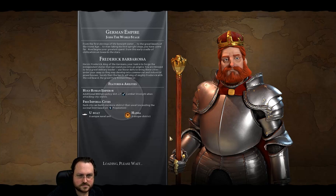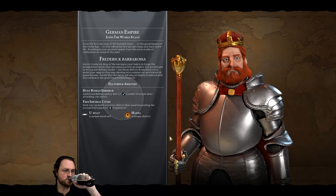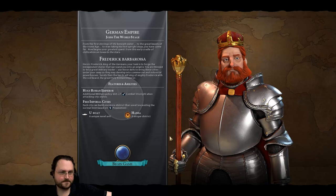Heroic Frederick, king of the Germans. Your task is to forge the independent states that surround you into an empire. Inland seas do not wrap. That's okay, I don't wrap either. Use those skills to bring these cities under your sway, so that they may develop into commercial and industrial powerhouses.